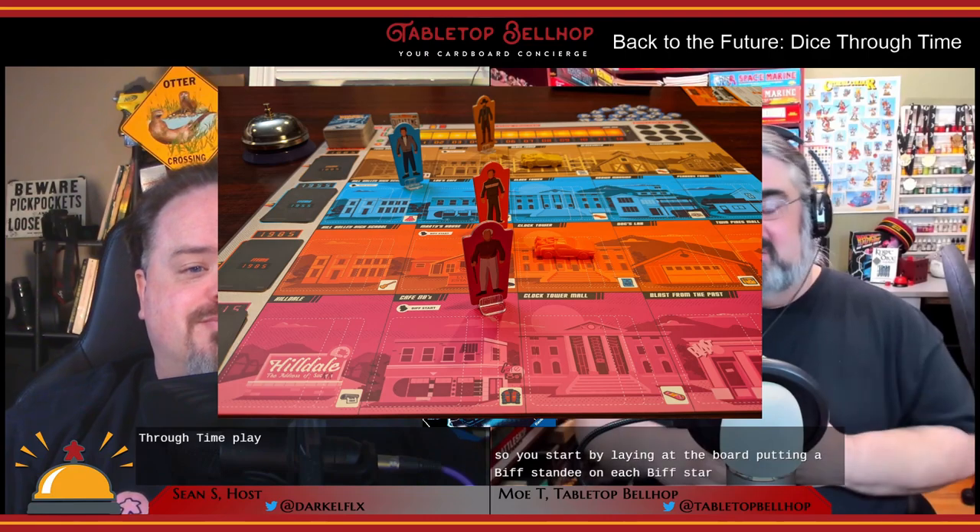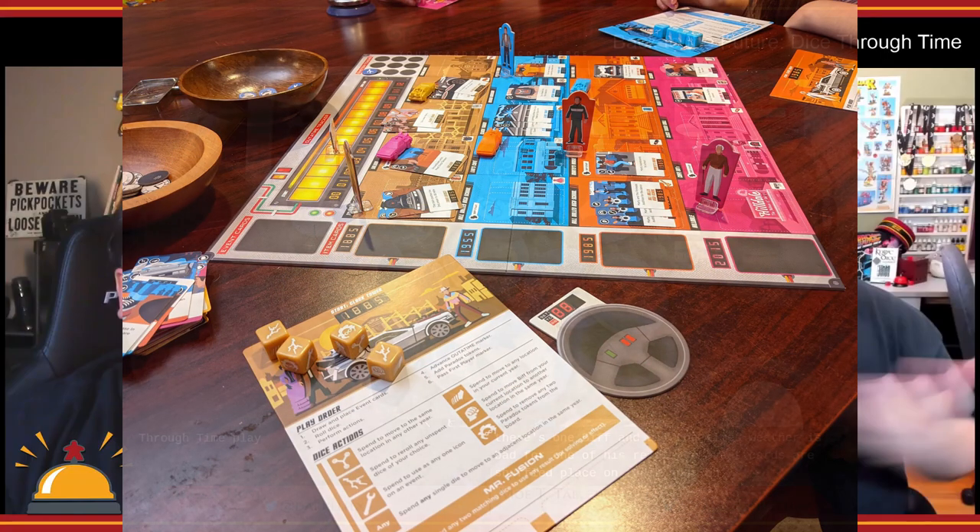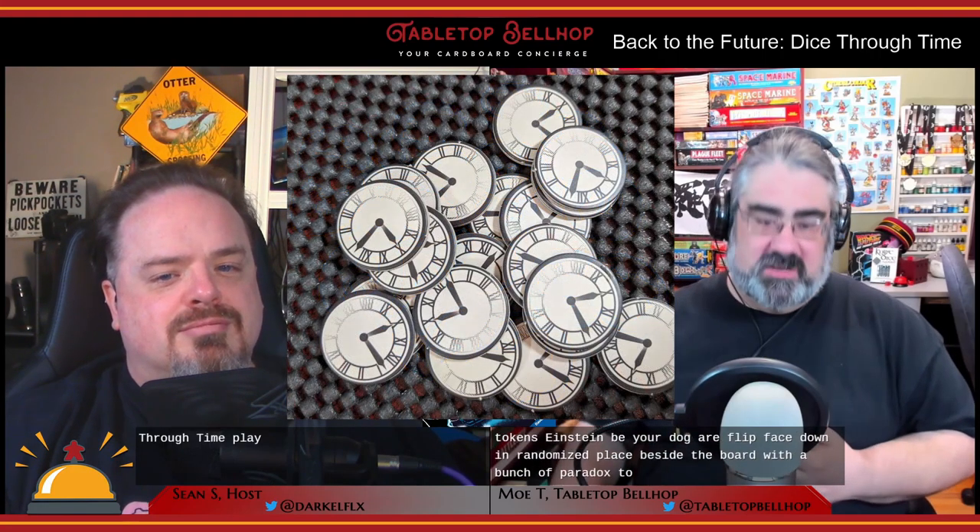So how does a game of Back to the Future: Dice Through Time play? You start by laying out the board and putting a Biff standee on each Biff starting location. Event cards are shuffled and placed on their spot. Einstein tokens — Einstein being your dog — are flipped face down, randomized, and placed beside the board with paradox tokens. Players select their color, take a player board, four dice in their color, and a DeLorean figure, placing it on the clock tower space in their starting time period. Each of the four players starts at a different time. Players then decide on difficulty, ranging from beginner to insane, and take the appropriate item cards for each time period.